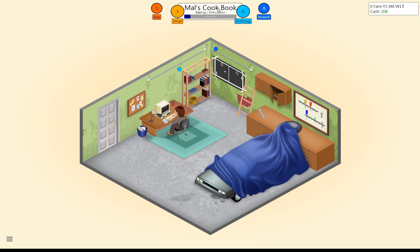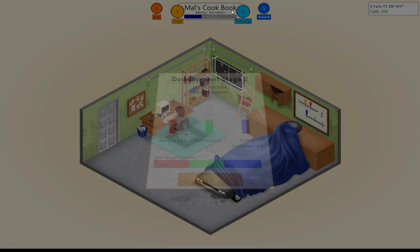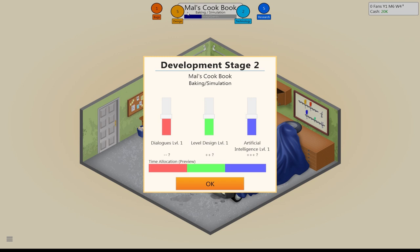You'll see these bubbles at the top — we have design, technology, and research. Different games will gravitate towards improving these points. As an example, if you were doing a first-person shooter, you'd probably see more points fall into the technology piece. Noting these when you're done with a game is important. I usually keep a pad of paper around and write down the title of the game, then note what the design and tech score was, because you always want to beat those scores on future games — but not too much.